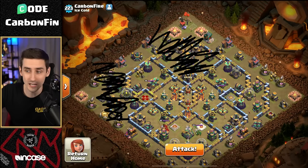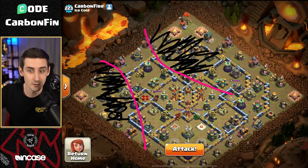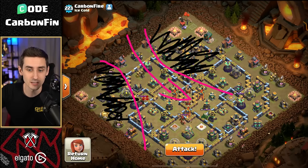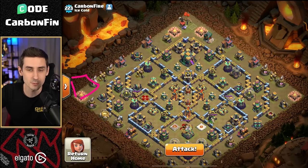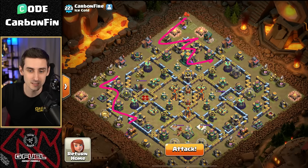Now look at what we have. This could be our funnel like this — do you see how this is set up? The king is clearing this side, the queen's clearing this side, and then in between goes your hybrid. As the king clears this, you can also drop a siege barracks to help assist the king. So this is the shape that we now make — the queen grabs this, the king grabs this.